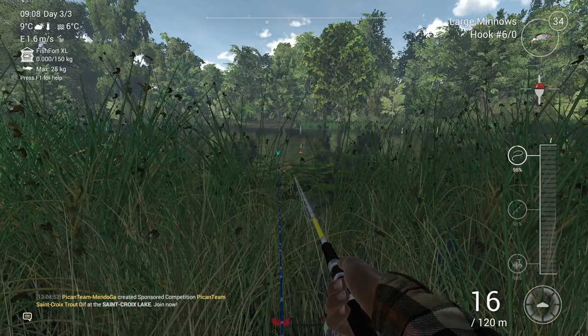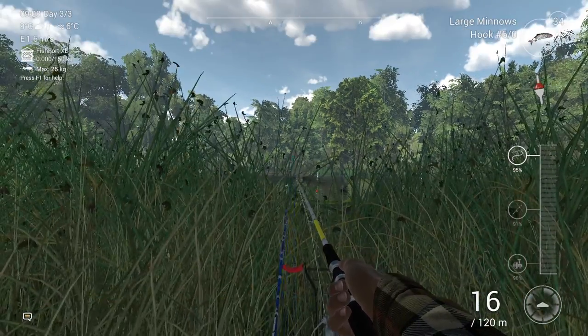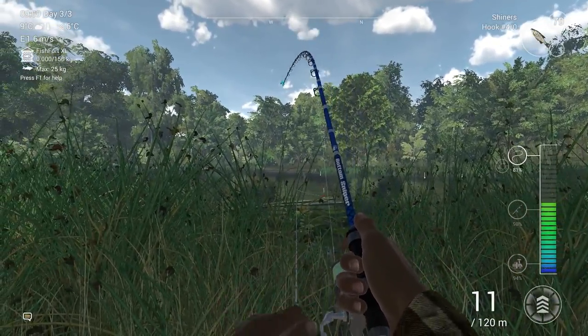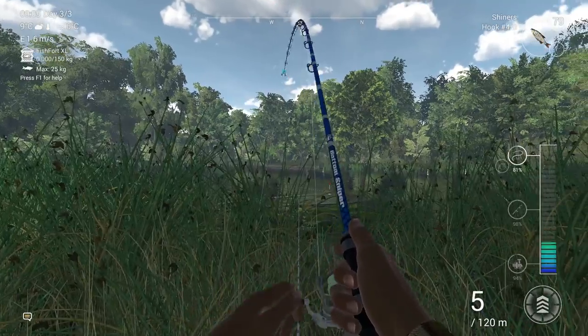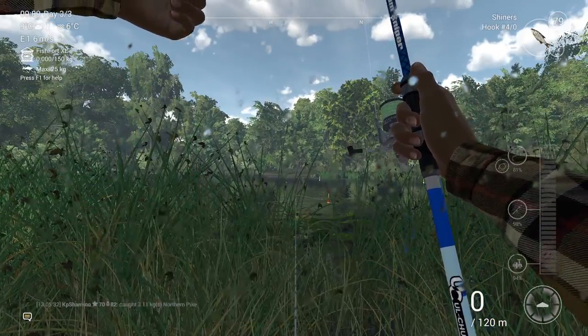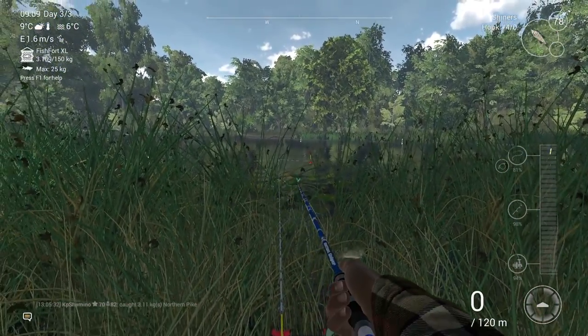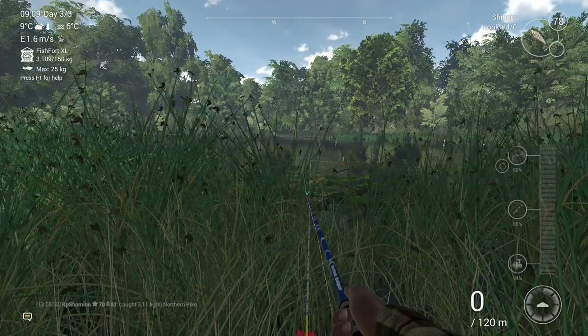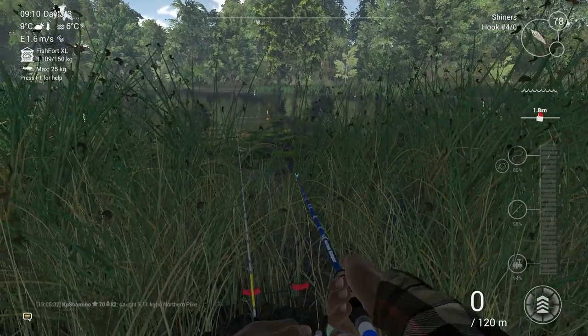So we're going to wait a little bit. We got a bite already — this is number 1 on the bobber. It's just a normal fish but that's already 800 currency. That's why it's a different kind of fishing, and that's why a lot of people start to farm Michigan and then move on to California for the sturgeon, because it's very easy fishing.